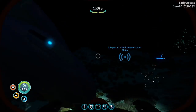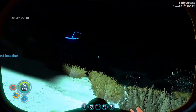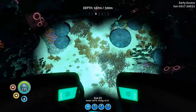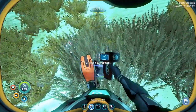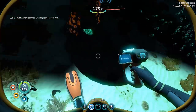Is that an egg? Is that a jelly ray egg? That would be amazing to get in an aquarium. I'm keeping that one. There is something here — a trap. Cyclops hull! Oh my god. I knew there was going to be something awesome here.